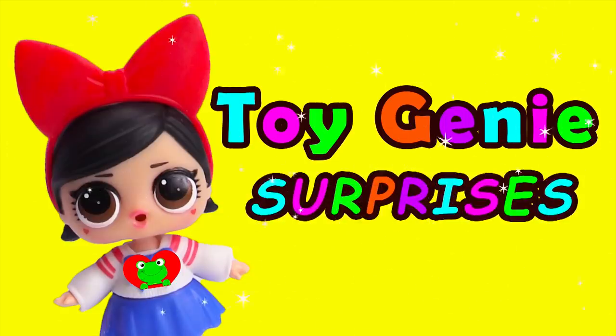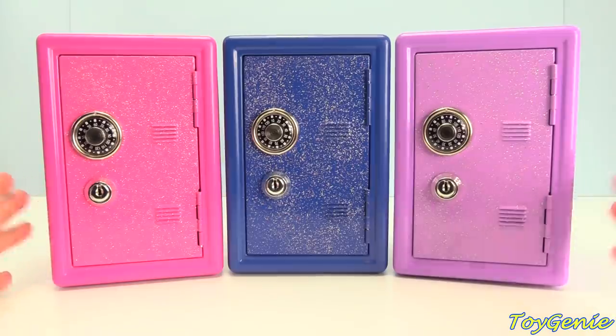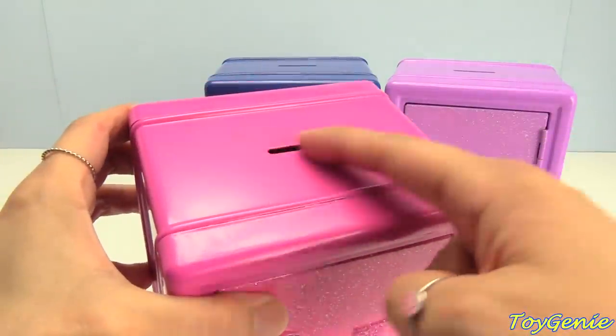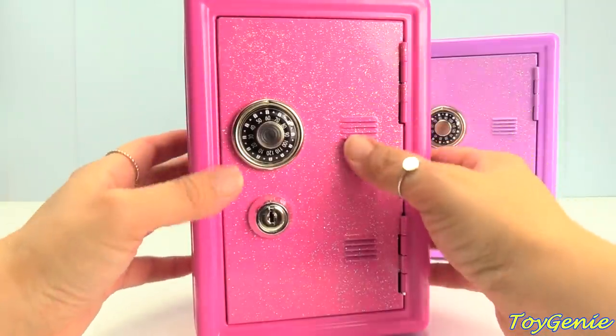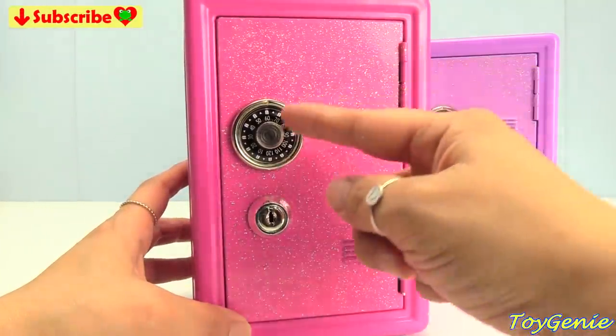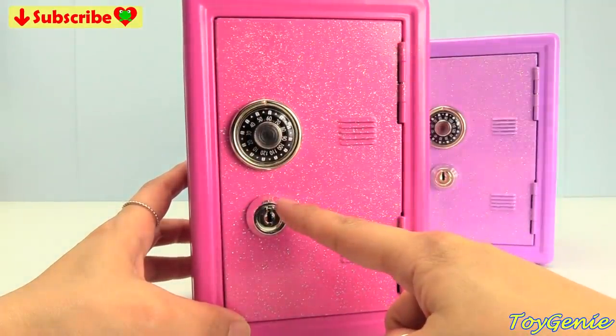Toy Genie surprises! Hey guys, today we have some My Little Pony coin bank safes. On the top of our safes we have little coin slots. The front of our safes are super super glittery, plus it has a combination lock up top and a key.